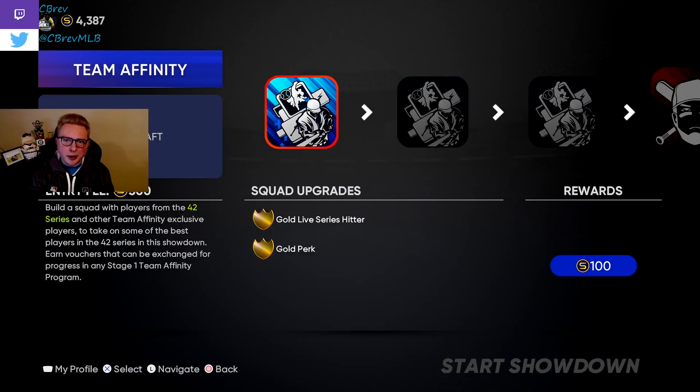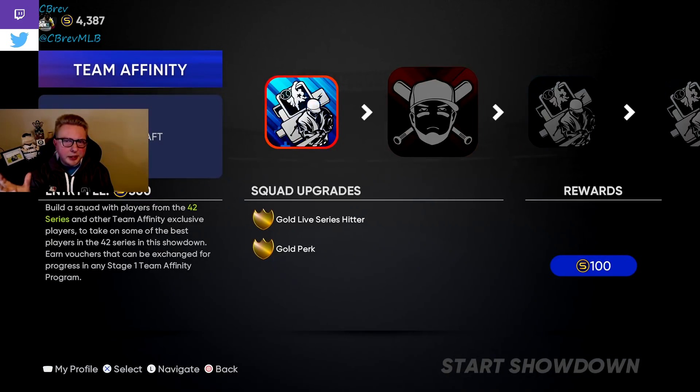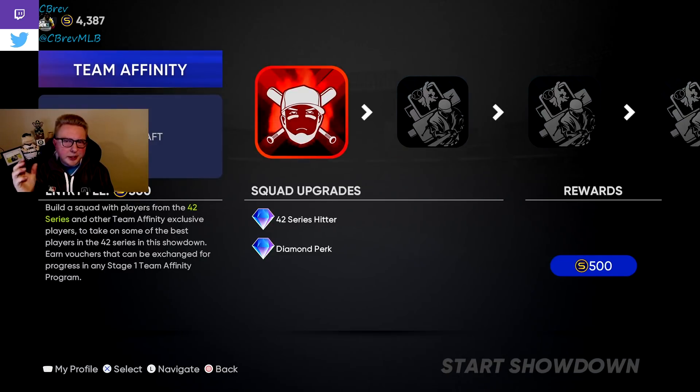Here's how showdown works. You draft a team along with a couple of perks that help boost your attributes in-game, such as giving you higher exit velocity or contact in certain counts. Then you set your lineup, equip your perks, and jump into little mini-moments which provide extra hitters and perks if you complete them, along with stubs and experience. You complete all three of these moments — and if you fail any of them, it's okay — and then you get to this big scary red guy, which is a boss battle. If you lose a boss battle in showdown, you are eliminated from the showdown entirely, so it's incredibly important that you beat it.